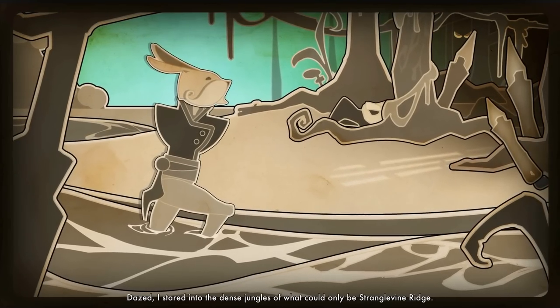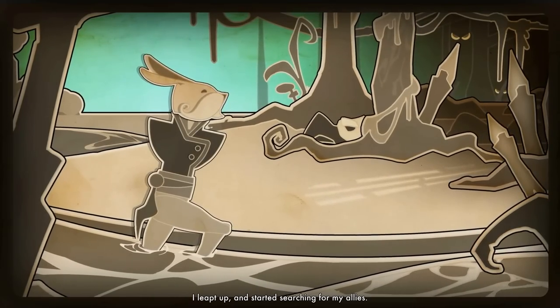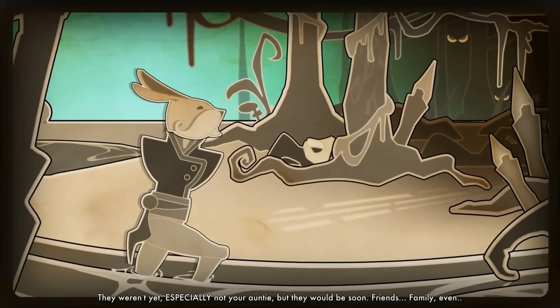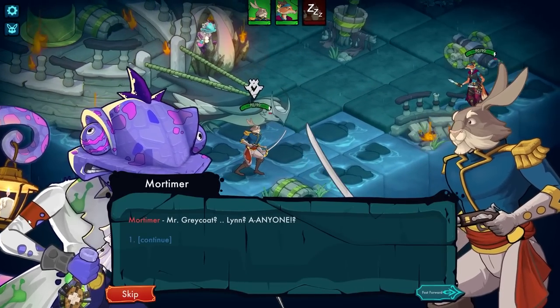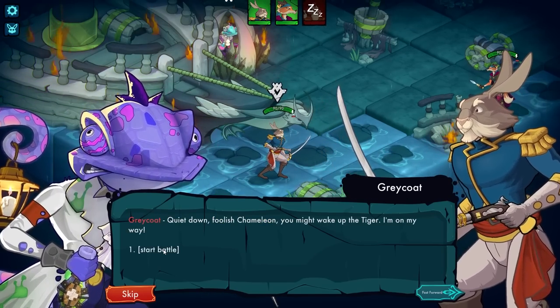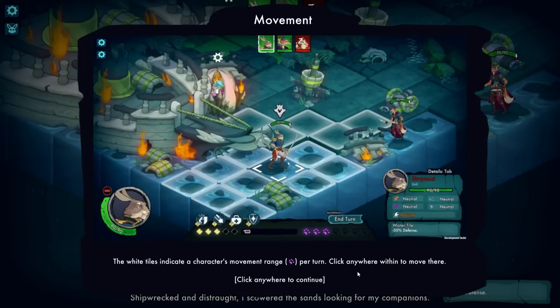Dazed, I stared into the dense jungles of what could only be Stranglevine Ridge. I leapt up and started searching for my allies. A child asks if they mean friends, like Auntie Mo? They weren't yet — especially not your auntie — but they would be soon. Friends. Family, even. Greycoat stared at the sleeping tiger nearby: 'Quiet down, foolish chameleon. You might wake up the tiger. I'm on my way.' Shipwrecked and distraught, I scoured the sands looking for my companions.